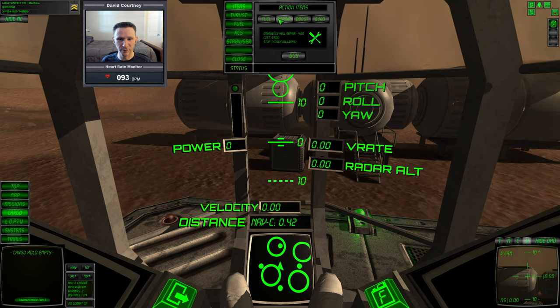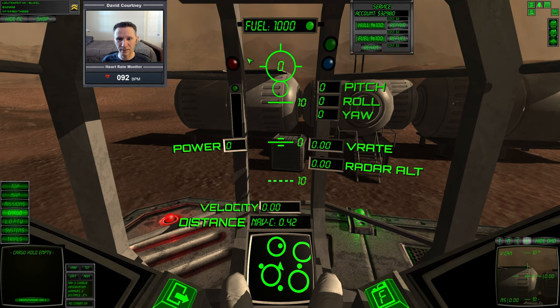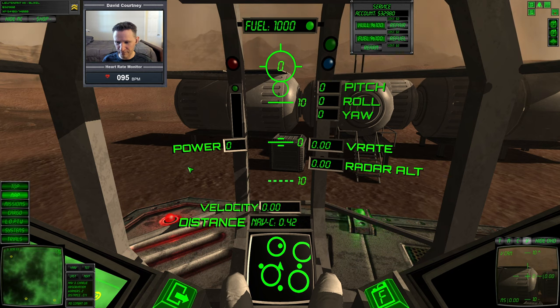Let's go to the shop. I'm not going to worry about the boost — I don't need to worry about repair or gyro. Actually, let me buy one fuel and one boost, just because I've never really used the boost before. All right, let's close that out and bring up the map. We're going to fly straight south.